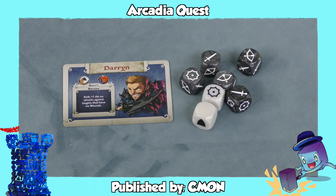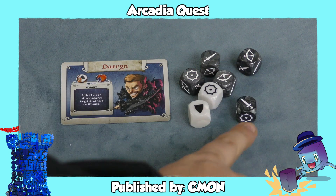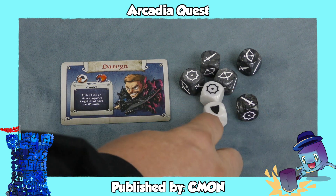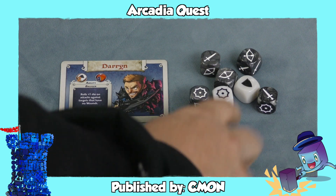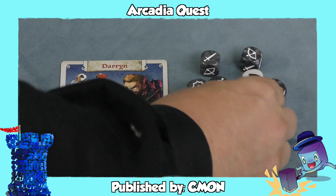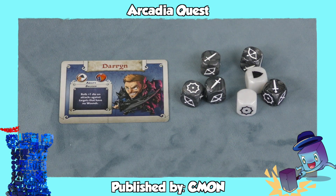Dice with pictures on are becoming more and more popular. In Arcadia Quest, you will roll, and if you're doing melee combat, swords hit; if you're doing ranged combat, bows hit; and shields will block. They also have special symbols which mean it's an automatic hit or automatic block — but you get to roll again. If you roll the same symbol again, you get to roll again, and you keep doing that until eventually you miss. This is called exploding dice, and allows combats to be even more exciting and dynamic.